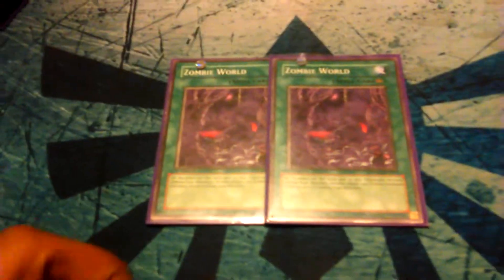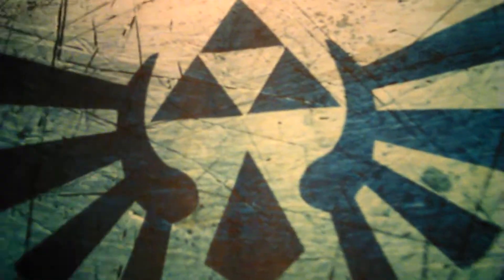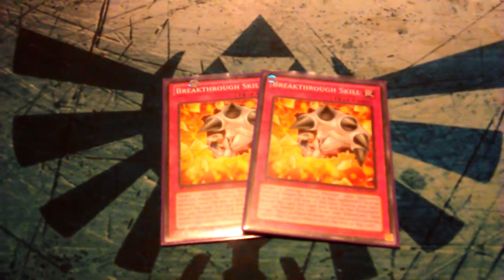I run 1 Dragon's Mirror — obviously you can tell what that's for. For the remaining spells, I run 1 Book of Moon to stop effects and help with targeting, and 1 Foolish Burial which serves as a mill for both engines — you can even send Gardna if you need to. For traps I only run 2, specifically 2 Breakthrough Skill. My biggest issue with the deck was dealing with effects rather than big monsters, so that's why I run 2 Breakthrough.